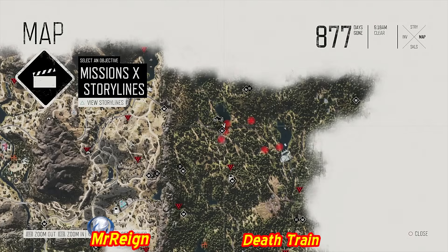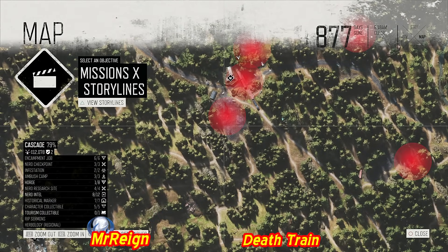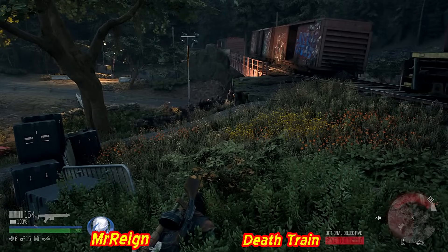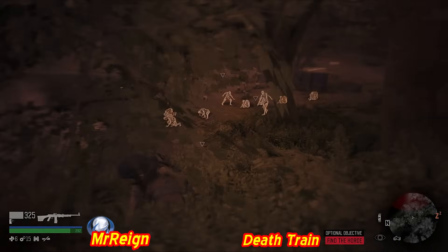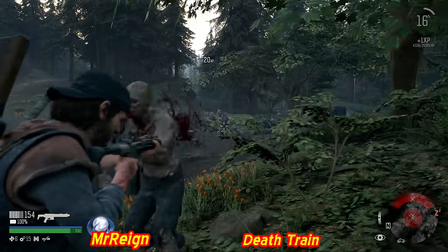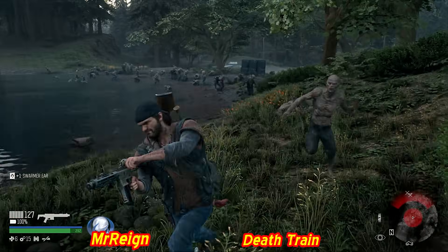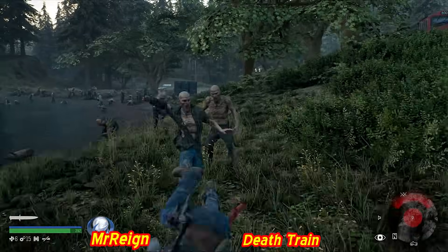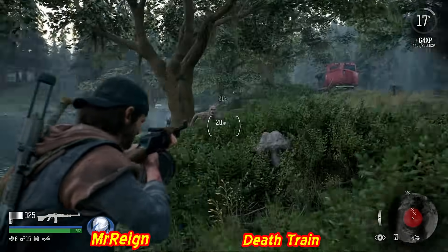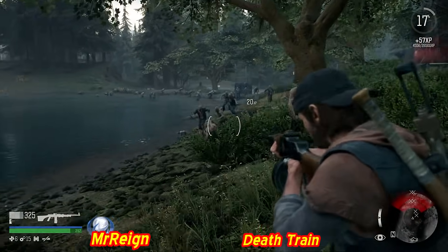This is the Death Train horde - one of the first bigger ones you'll tackle. Three location markers visible - the ones on the right are for a separate horde. This horde has a watering hole, feeding hole, and sleeping ground. Middle is the sleeping ground, left is the watering hole, top is the feeding area. Mistake: using the silent weapon when wanting them to chase down the river.